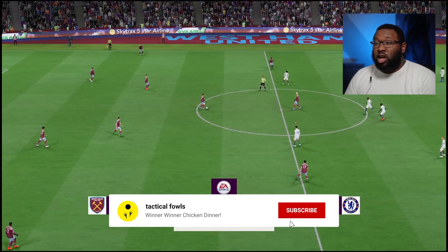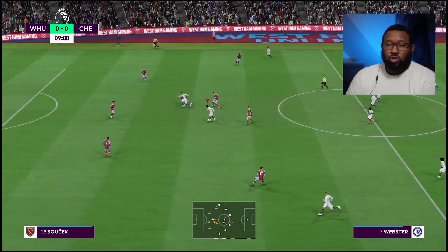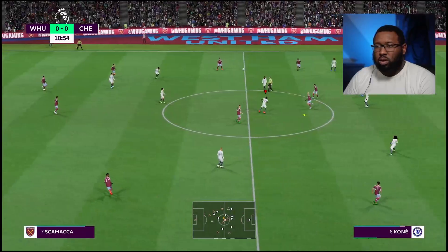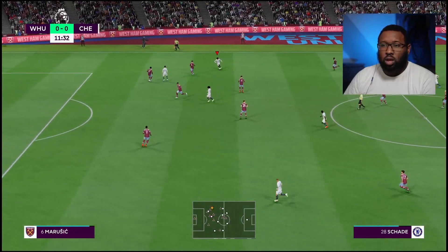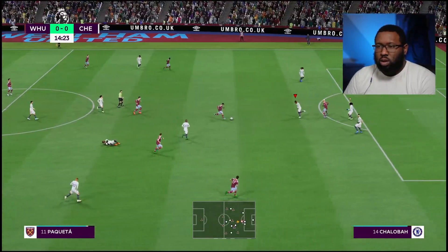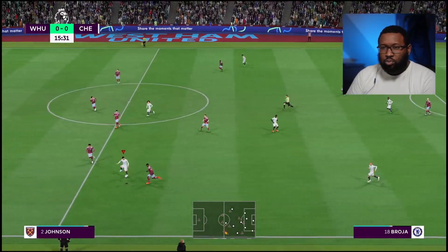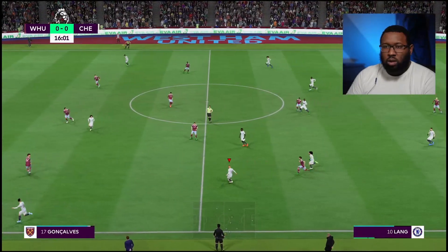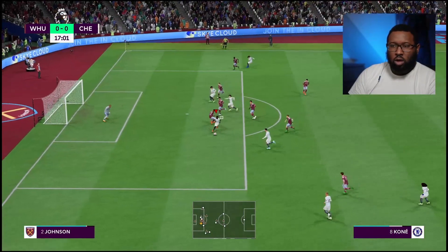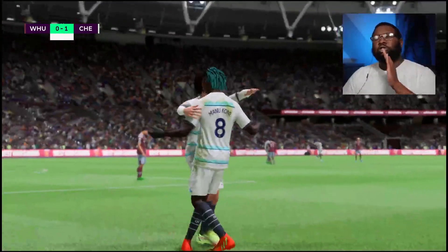We are at West Ham Stadium — it's nice. Webster gets the ball, one-two through the middle — bottom right. Kone, well done! Kone seems a bit injured though — looks like a shoulder injury. I think Kone's going to have to come off. West Ham punish us — absolutely punished us. I need to make a sub: Kone is injured. We've just lost a starting central midfielder. Chukwuemeka, you've got to come and fill that hole.